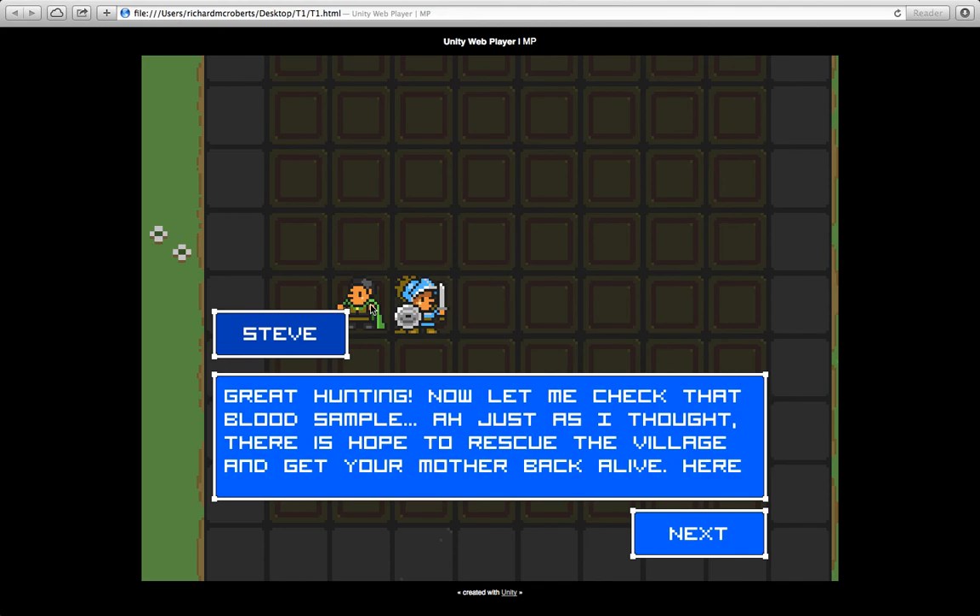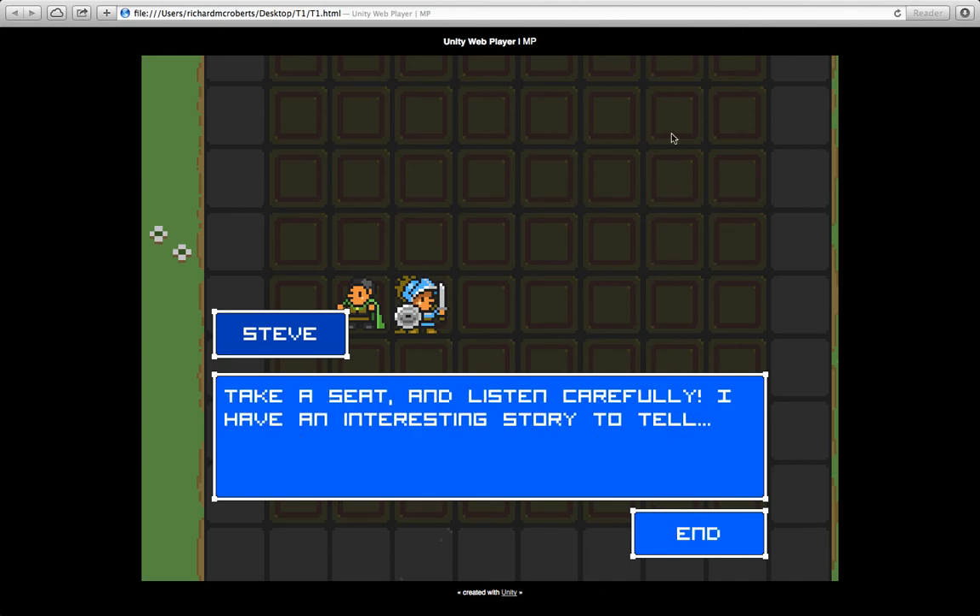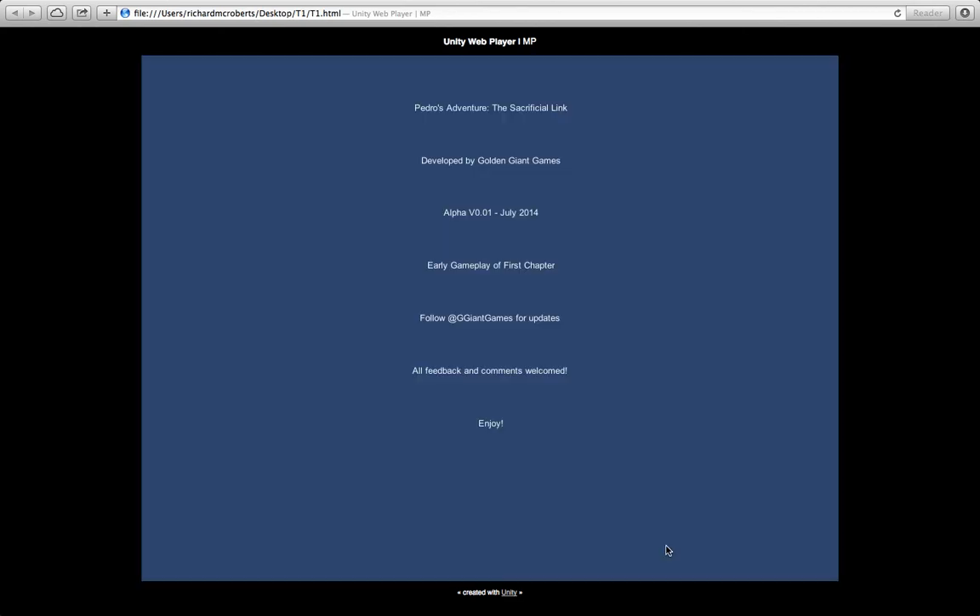Uncle Steve says, 'Great hunting. Let me check that blood sample. Just as I thought — there is hope to rescue the villagers and get your mother back alive. Take a seat and listen carefully, I have an interesting story to tell.' That's the end of the first chapter and what I've developed so far. If you're interested in updates, check out Twitter at @gjAIgames, or like our Facebook page — that link will be in the description. We'd welcome any feedback, comments, or suggestions for the game. Please check the game out yourself — the link is also in the description. Thanks for watching, cheers, bye!